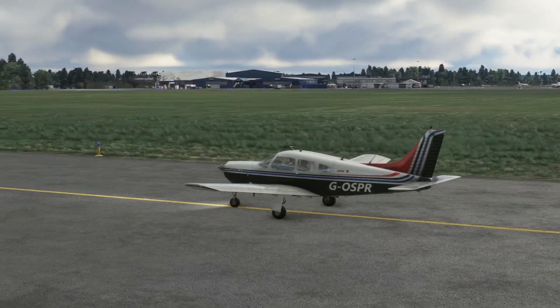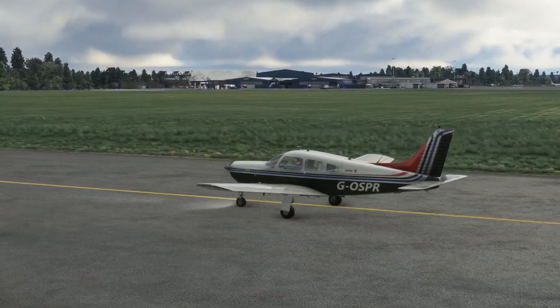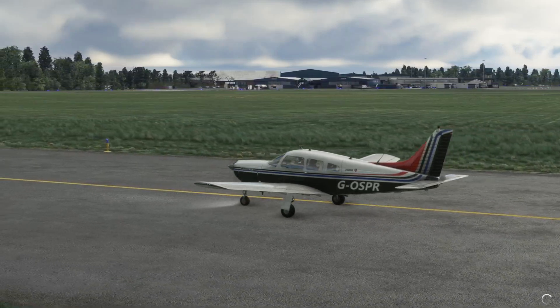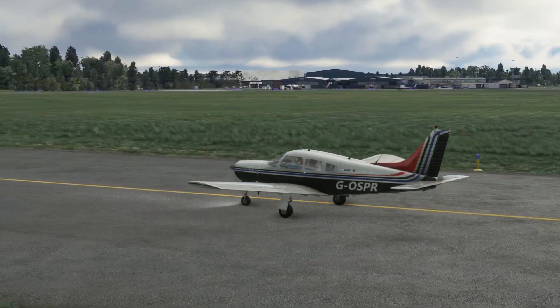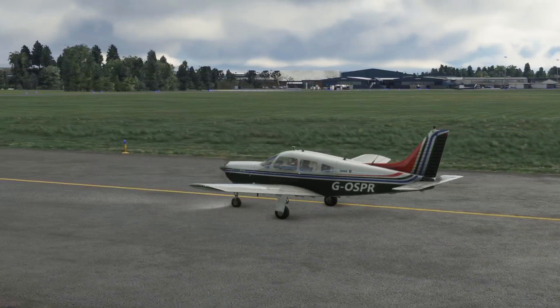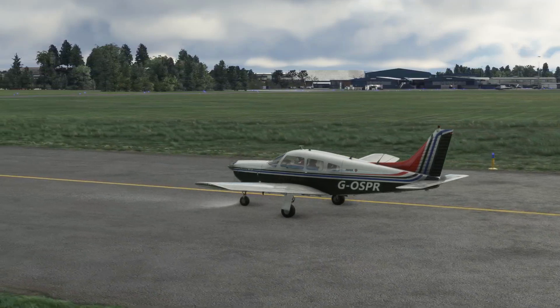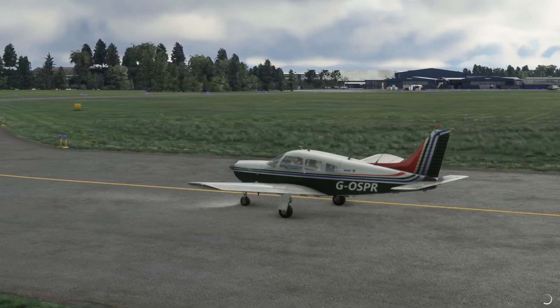One of the taxiways is set just off the runway. I can see loads of static helicopters and aircraft dotted about, and lots of different textures on the buildings as well, which is looking really good — I noticed that on the way in. The runway textures and the taxiway textures are looking really nice. So all in all, early impressions are very good, but let's have a closer look as we make our way around.